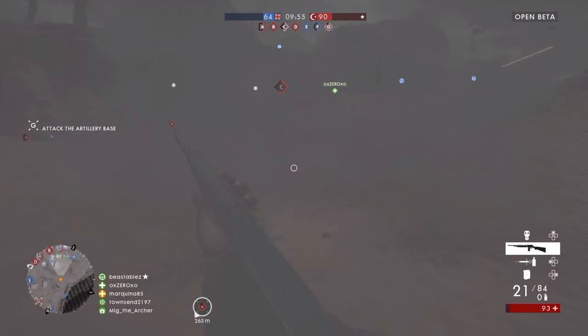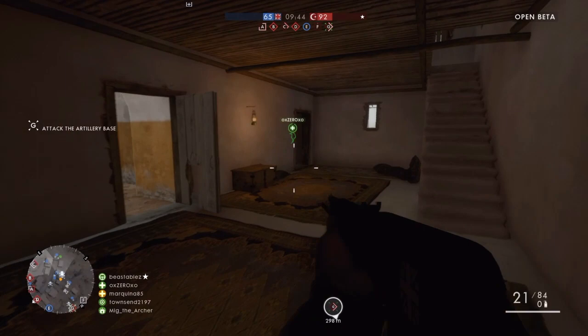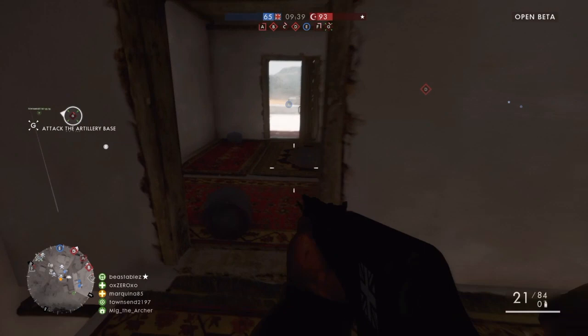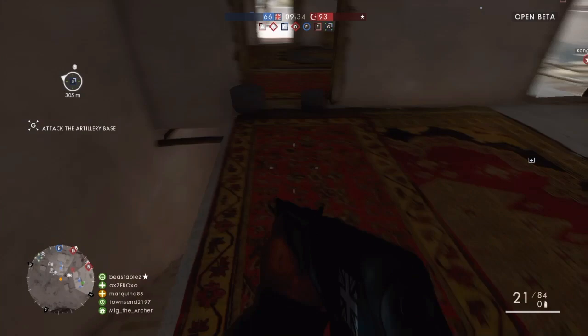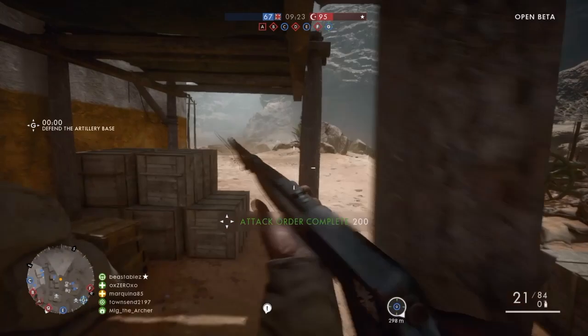There are a lot of buildings and you have a central village — this is the central area. It's really nice. You also have these open areas towards flags A, G, and F, where you can go with some vehicles. I just threw two smoke grenades and it's really, really good to give you some cover. Because this map is huge and there are a lot of snipers everywhere. When you have the smoke grenade, it allows you to walk safely.